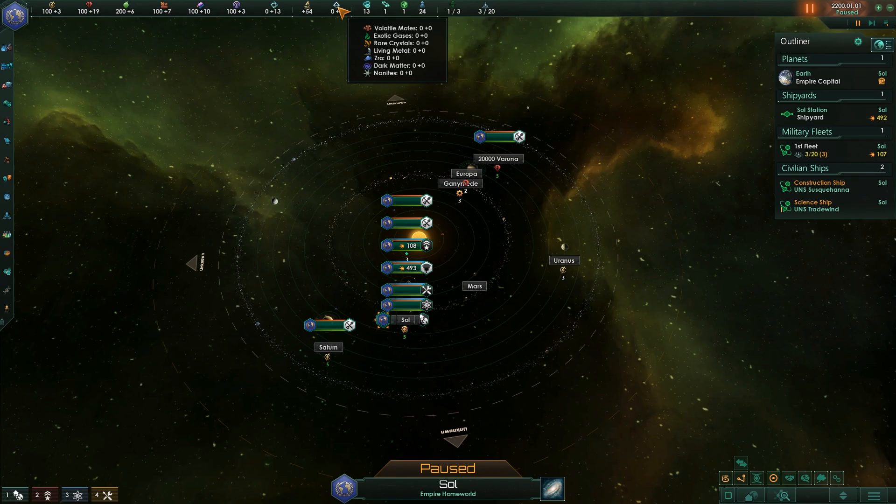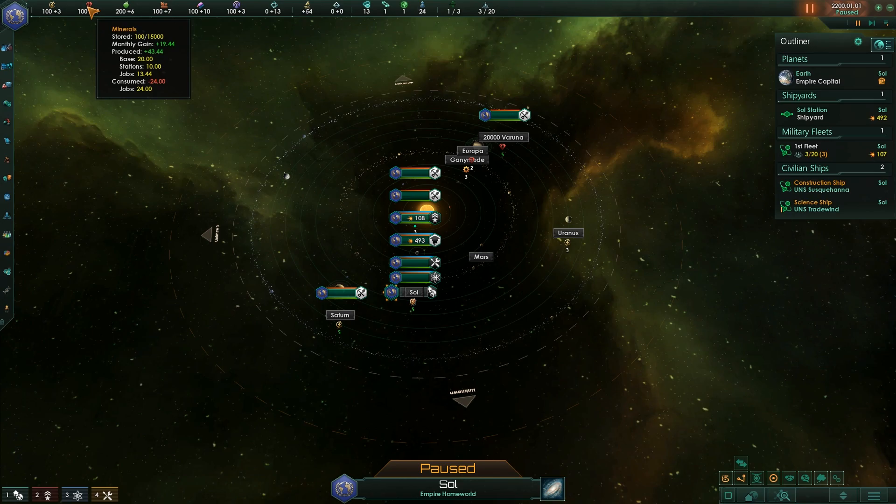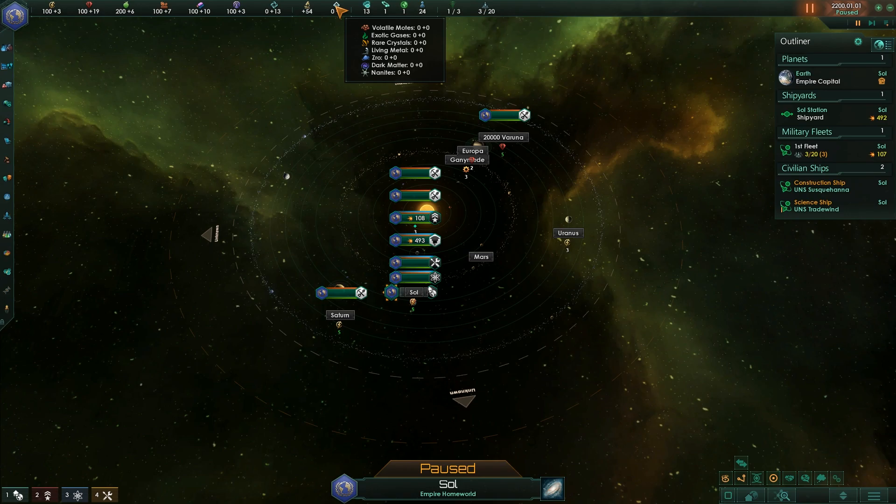Special resources. There are seven: volatile motes, exotic gases, rare crystals, living metal, Zro, dark matter, and nanites. You can harvest them on certain planets or in space using mining stations, and you can use a lot of minerals to turn them into those special resources. So for large-scale economies towards the end of the mid-game, minerals are going to be funneled to consumer goods, alloys, and also production of volatile motes and the others.